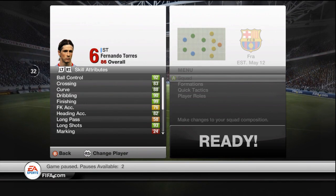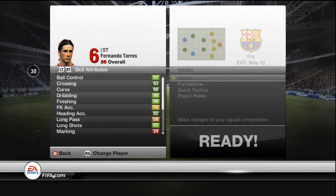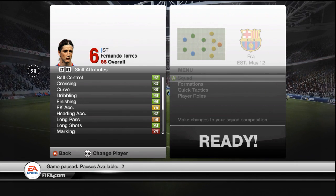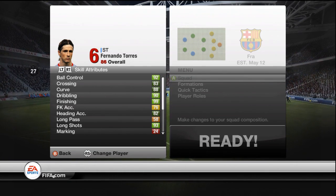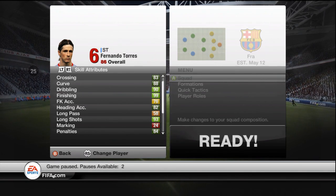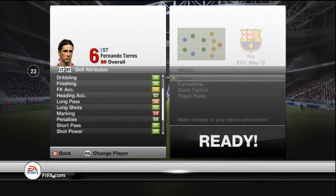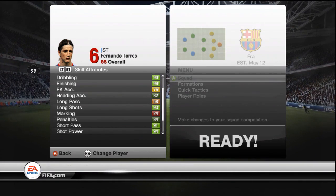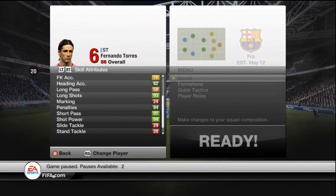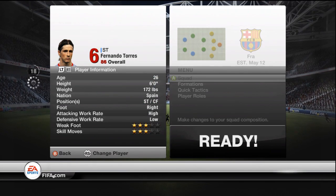These are his second Inform in-game stats. One of the biggest things I get asked is: how come underneath Fernando Torres it says 86 rated overall when you're claiming it's the 88 rated version? I am not too sure why FIFA do this, but I promise you guys this is his 88 rated stats. For some reason they just have it as whatever his normal card is, no matter what. But these are his in-game stats for his 88 rated international man-of-the-match card, and they're pretty sick.